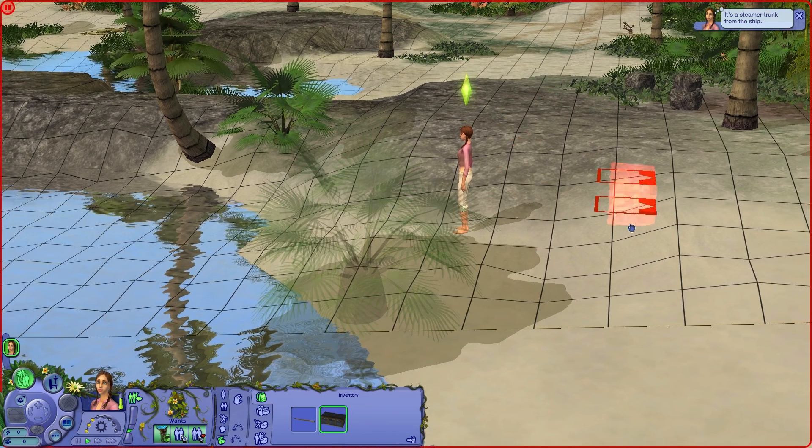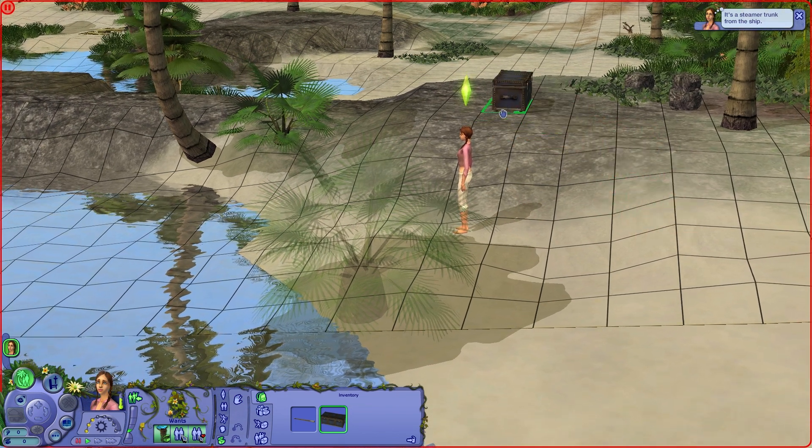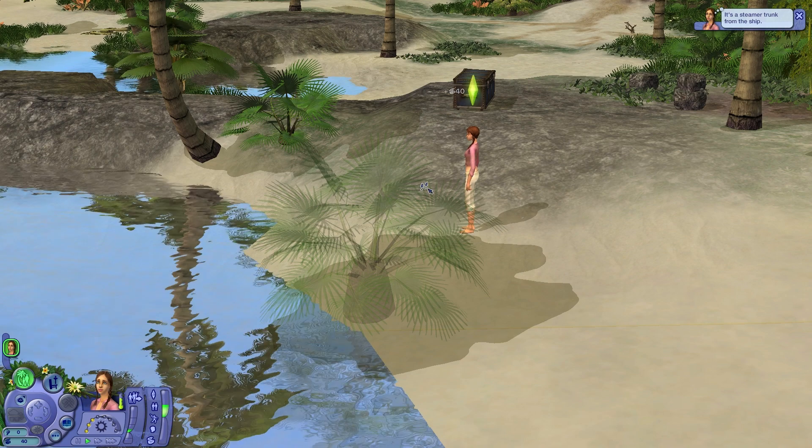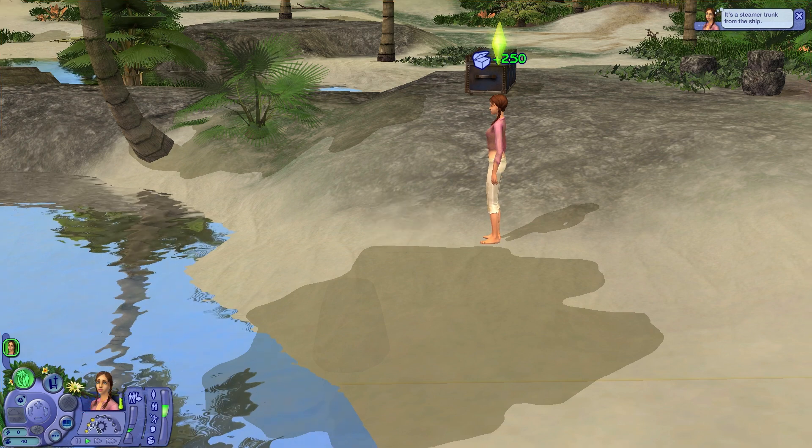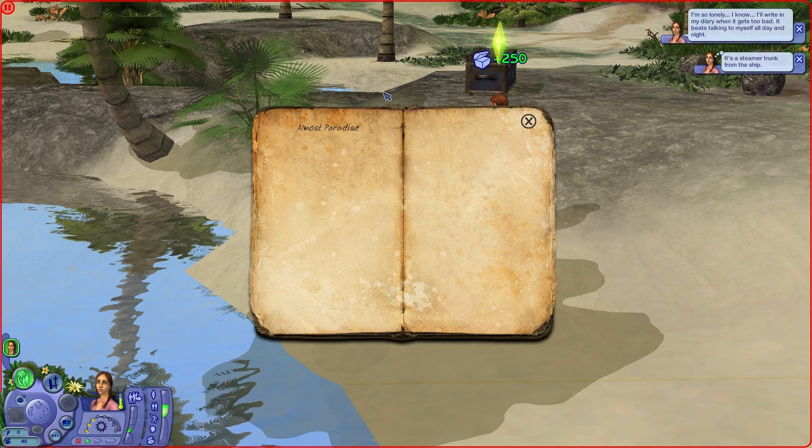If you wanted to go ahead and place it down on the ground, we'll have to find a place that has a good foundation, like right over there. So there we go, we have done it. And we can go ahead and open this trunk. You can now click on the story mode icon at any time to read your journey journal entries. Oh my goodness, we have journal entries — 'Almost Paradise'!